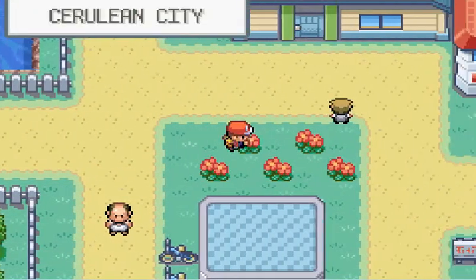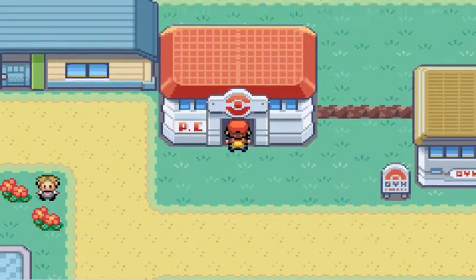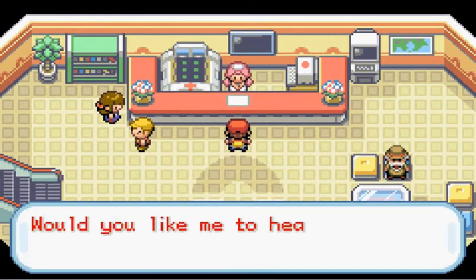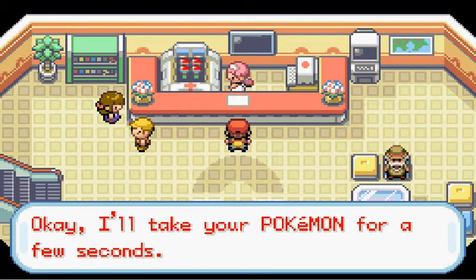I'm entering Cerulean City! It has a Pokemon Center, which is where I'm going immediately because I'm all tired and hurt. So yeah, I now have a Rattata named Bucky and a Sandshrew named Fluffums.